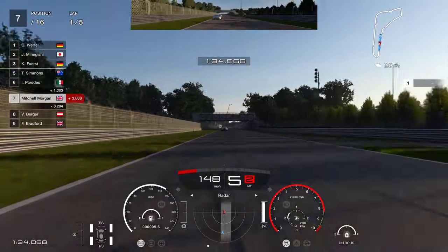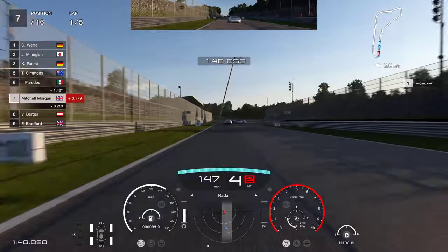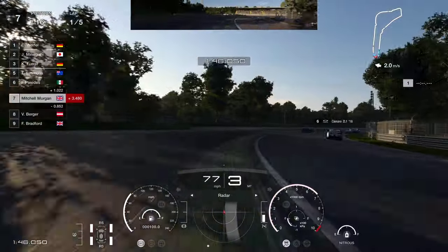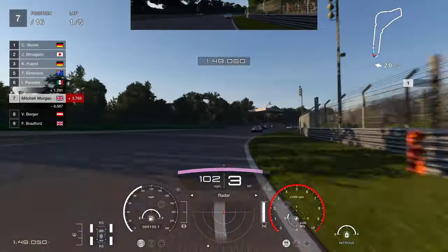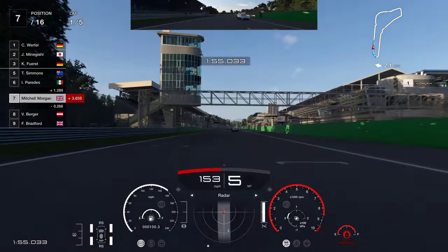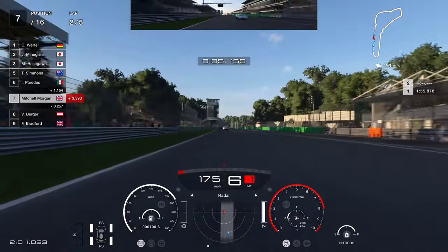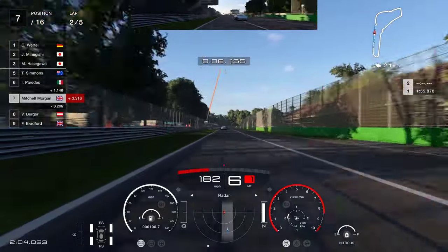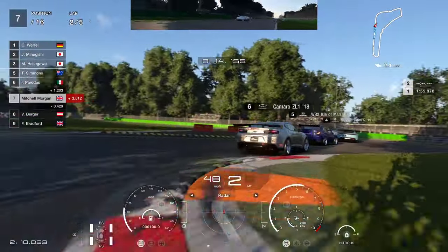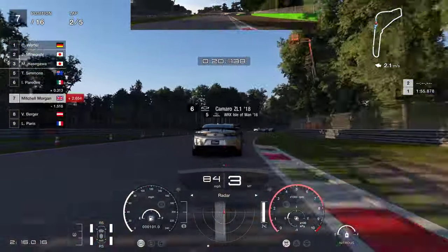If that means leaning on some of the other cars, then so be it. I've also got nitrous available and I'm running on full power. Traction control was on two just to give it a little bit of stability, and I pushed the brake balance to the rear. You can pause and rewind the video at the beginning to see those settings. As we come to finish the first lap, we've managed to get ourselves up into seventh place, with that Jaguar charging down on the outside.